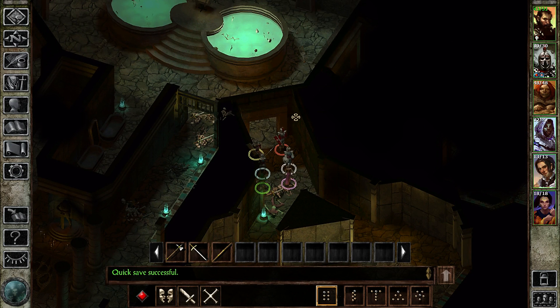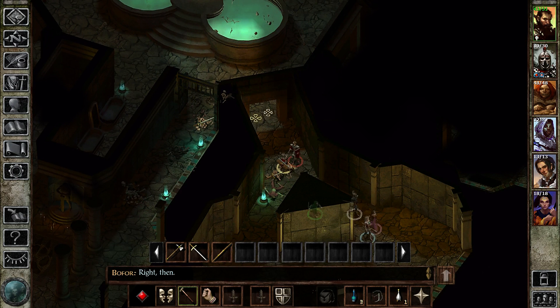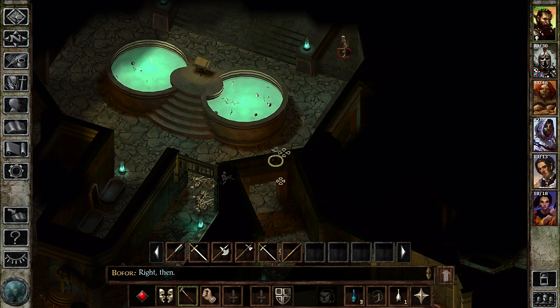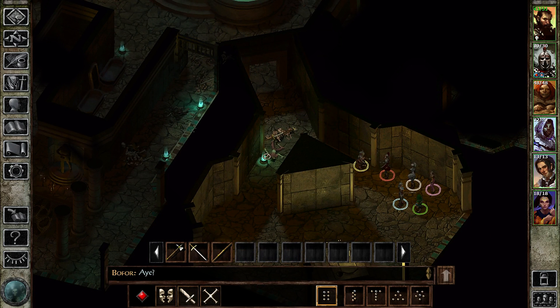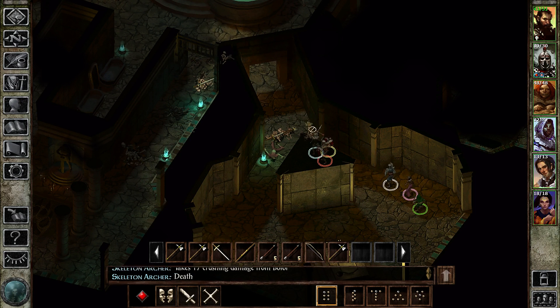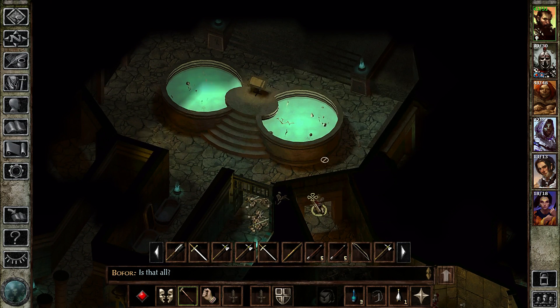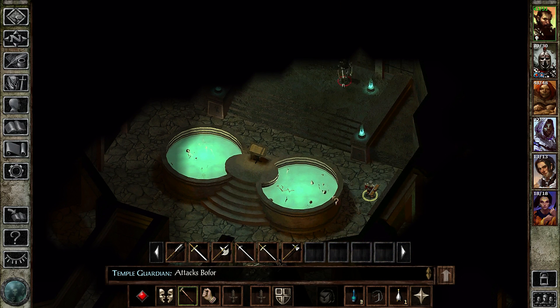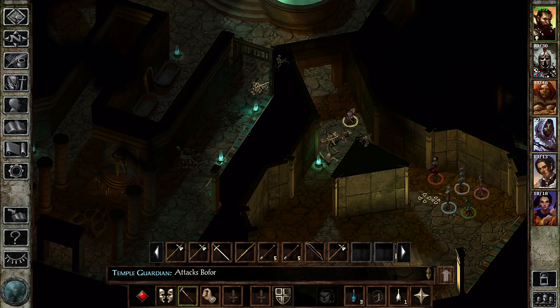We have a fairly good defensible position we can retreat to whenever we need to. Do they actually follow us here? I just want to see how well I can separate them from the pack — how the AI responds. It seems like the AI doesn't give a single shit about what happens to them.